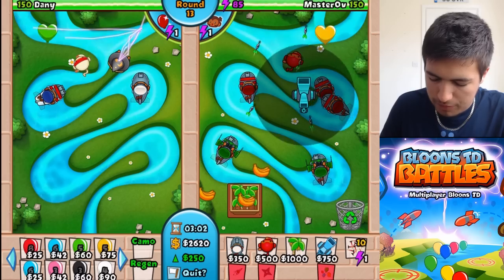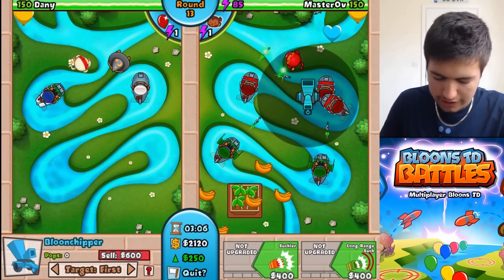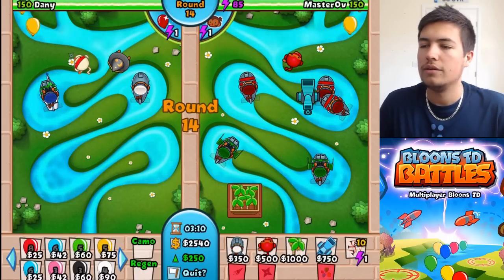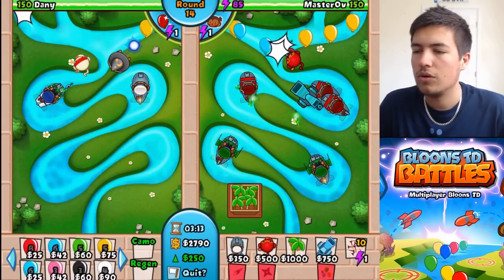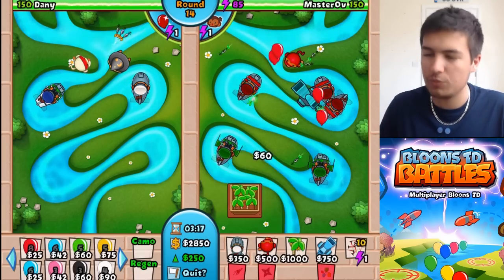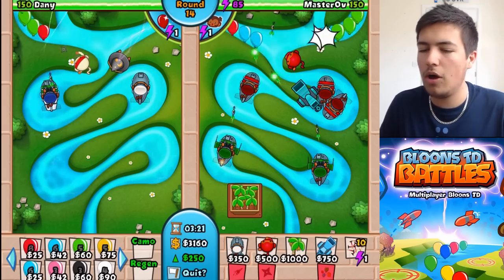Maybe we could put a balloon chipper in. Oh, we can — yeah, look at that spot for it. You go for the strongest first. If we upgrade that enough, it can take out MOABs super quickly. Starting to chew it up. They're starting to get through a little bit more, but we need 3,200 really. We're nearly there — just a little bit more money.